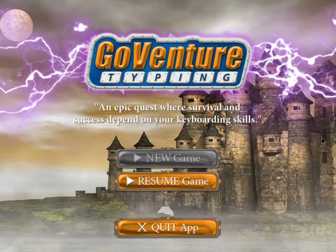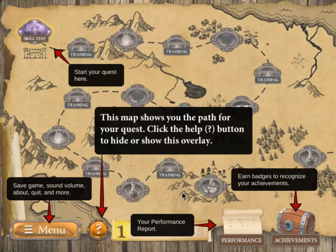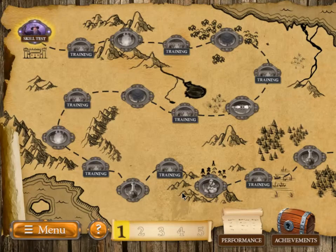When you first launch GoVenture Typing, if this is your first time, you'll start a new game. If you've already been playing, you'll resume that game. We immediately meet Ruzak the Wise — the King's Wizard who's going to guide us on our quest and train us for various challenges along the way. We will do our quest using a map that Ruzak provides.